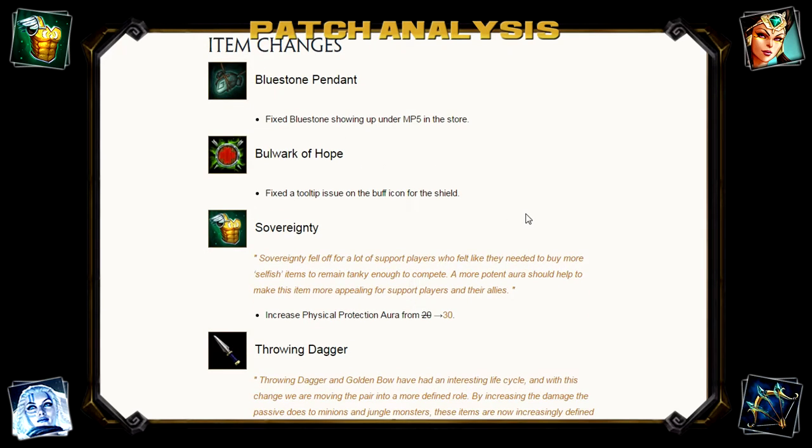Fixed an issue with Bluestone Pendant not appearing in the MP5 category in the store. Fixed a tooltip issue on Bulwark of Hope. Now, Sovereignty — this is the first really interesting item change.